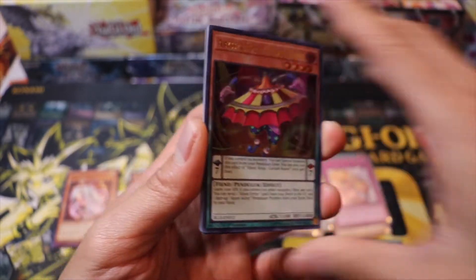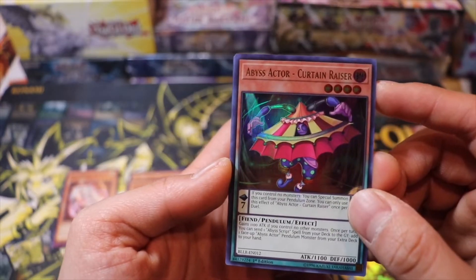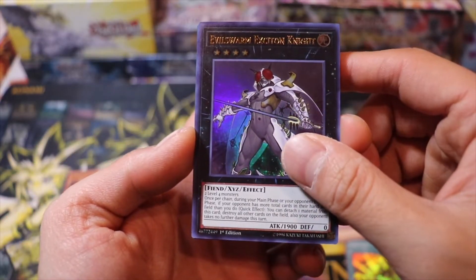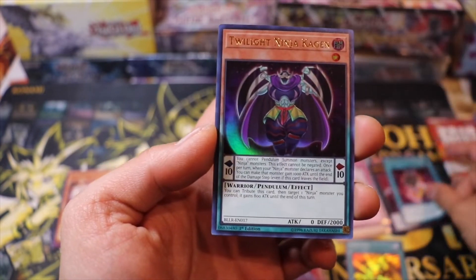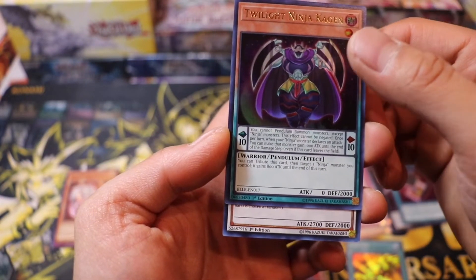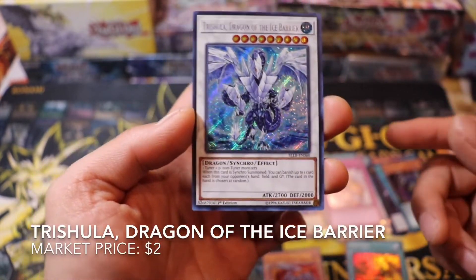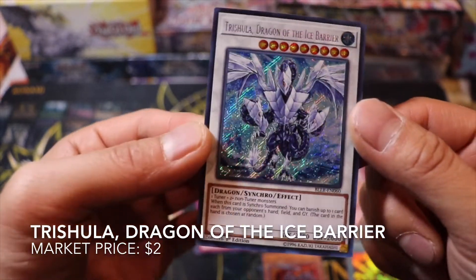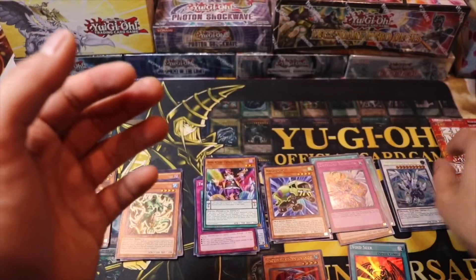Let's get down to Vale's Legend. We got this Abyss Actor Cartoon Razor. Evil Sworn Exiton Knight. Abyss Crypt. Twilight Ninja. And we got ourselves a Trishula. I forgot Trishula was here too — Trishula Dragon of the Ice Barrier. Sweet. It's still like a dollar, two dollar card right there. Not bad.